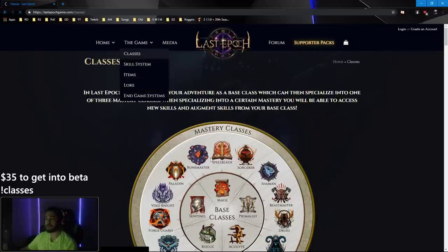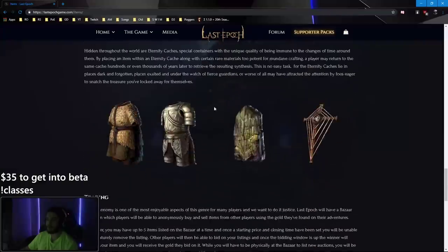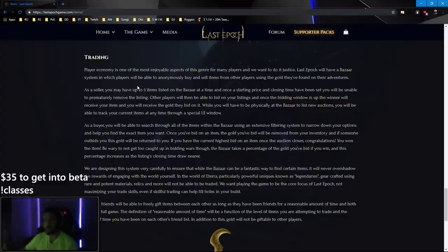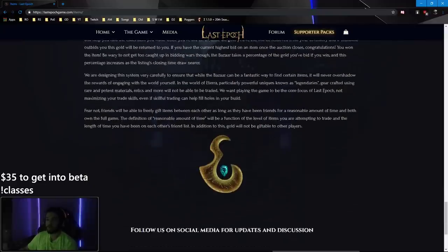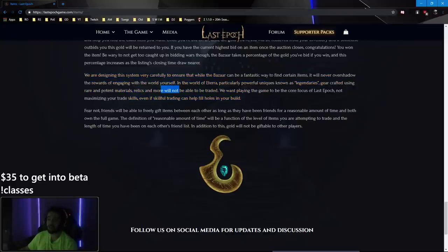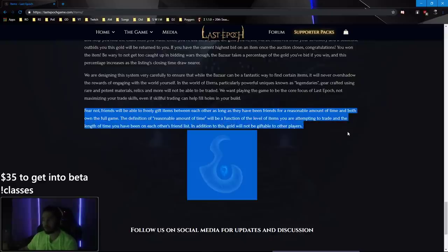One thing that's interesting is the item system. Trading is not really in the game right now. The Auction House is not currently in the game — they will be doing a five-listed bazaar, which is like an auction house you can only bid on, no buyout. They specifically stated it will never overshadow the rewards of engaging with the world yourself. Particularly powerful uniques known as legendaries, gear crafted using rare and potent materials, and more loot will not be able to be traded. They want playing the game to be the core focus, not maximizing trade skills. You will be able to freely gift items between friends as long as they've been friends for a reasonable time and both own the full game.